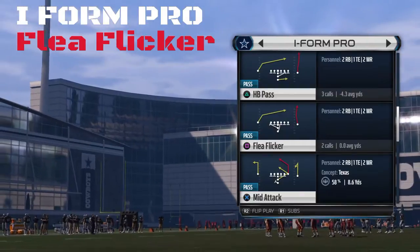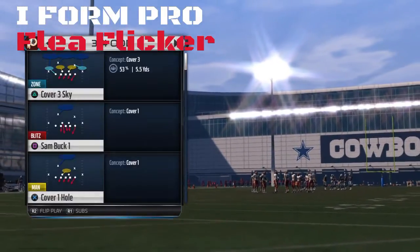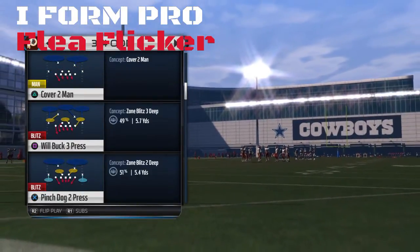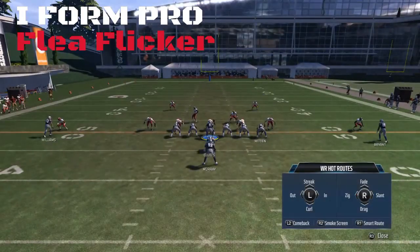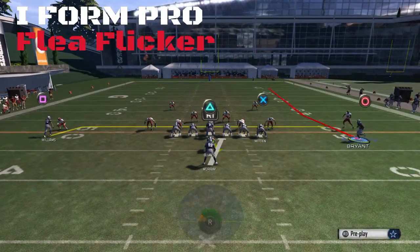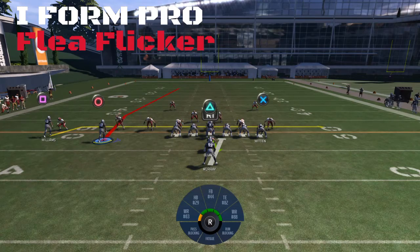There it is right there — the flea flicker. Here's what I like to do. This is good against man coverage, like cover two man. What you want to do is put Williams on a drag route, then motion Brian over, and that's it. It's going to create space to the right.